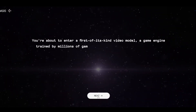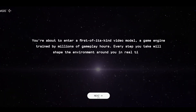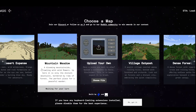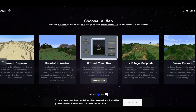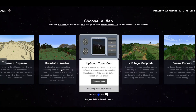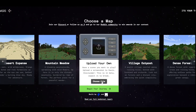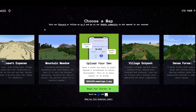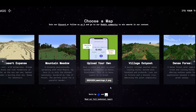Welcome to the Future of Gaming. What if I told you this entire world was created by AI in real time, with no game engine involved? Meet Oasis, an incredible AI model from Descartes and Etch that generates open-world environments as you play. From navigating complex environments to interacting with objects and characters, Oasis uses advanced transformer technology to respond instantly to your every move.